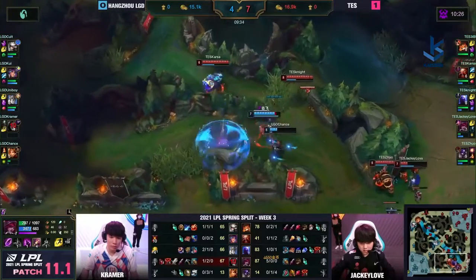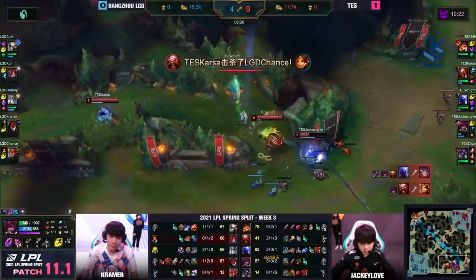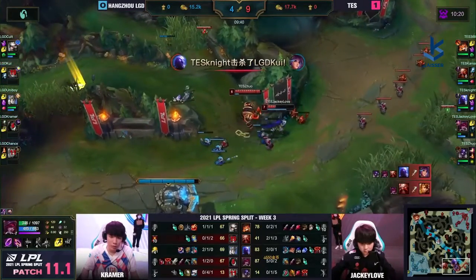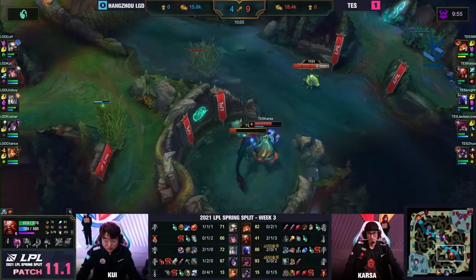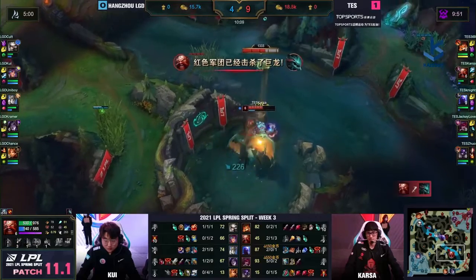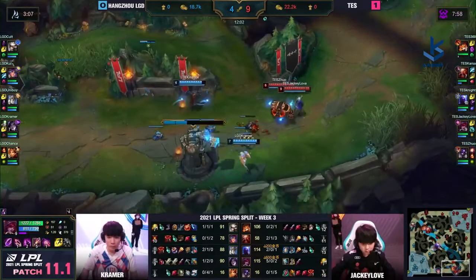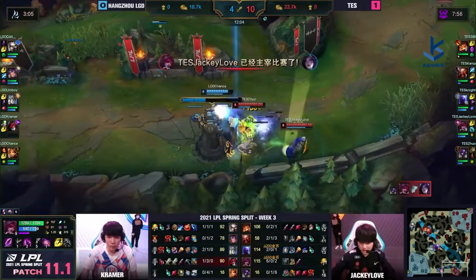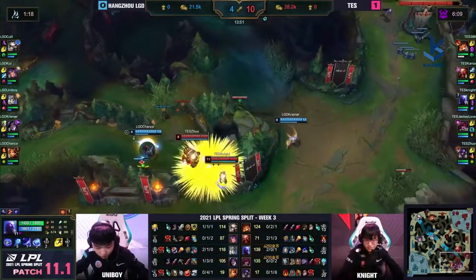Chance trying to escape but Karsa is not going to let him. Explosive Cask — Quay knocked back into the fray. Karsa gets the other one, they finish off everybody. His ability to track the enemy jungler, set up and counteract plays, nets the kills. Bot side — five kills now for Jackie Love! Galeforce is going to be ready at the time Jackie Love is probably two and a half items deep.